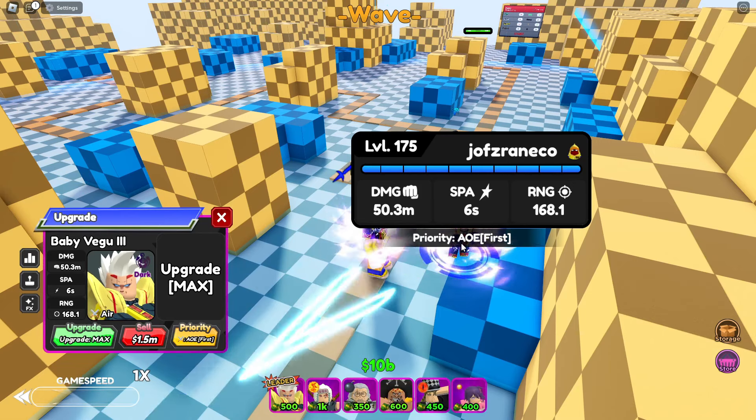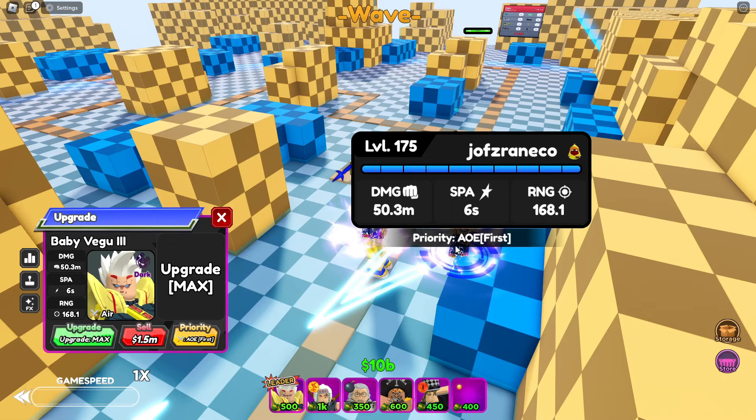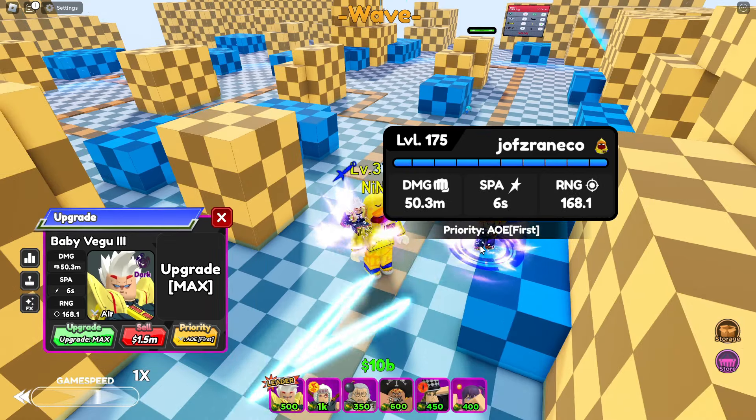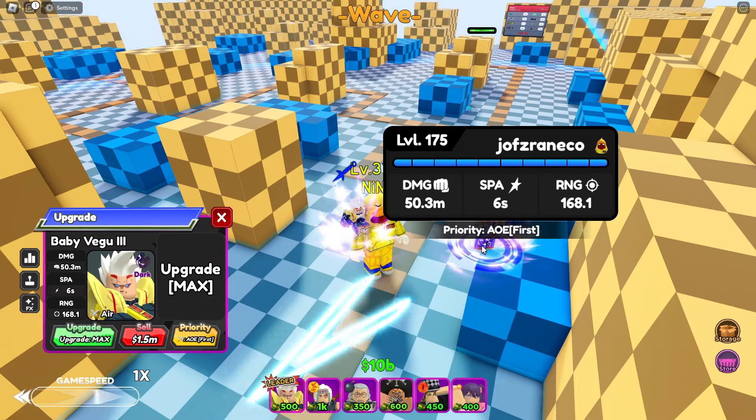With the Almighty buff, the total damage is 50.3 million with 168.1 range. So that's your Baby Vegu 3, obtained by evolving Baby Vegu from Banner C.